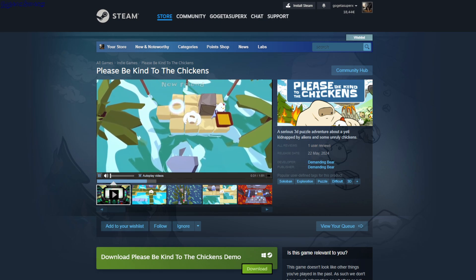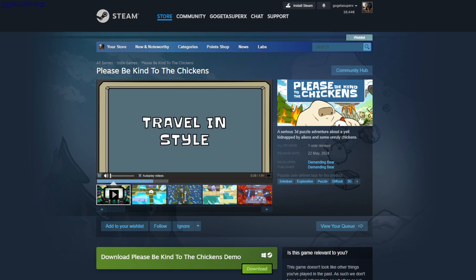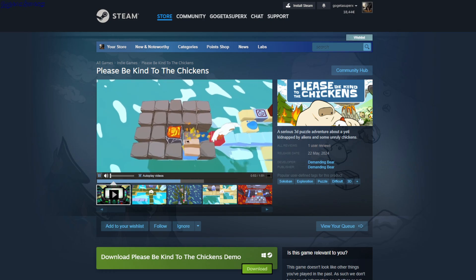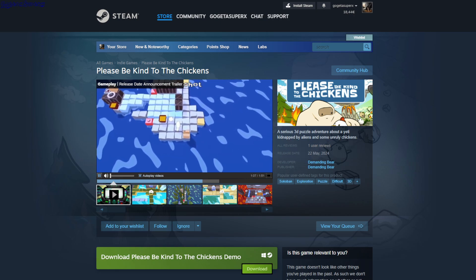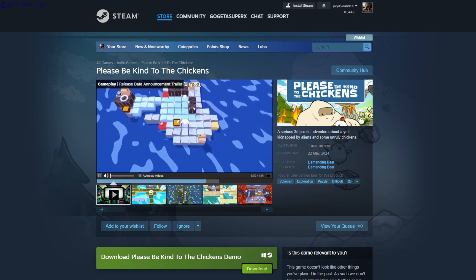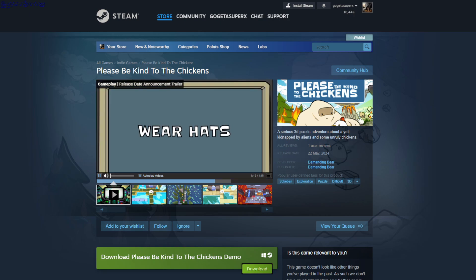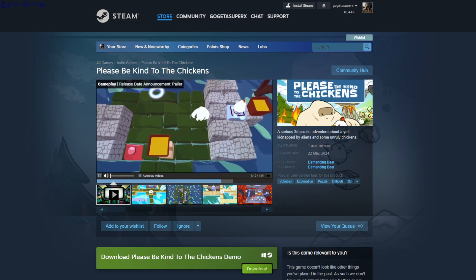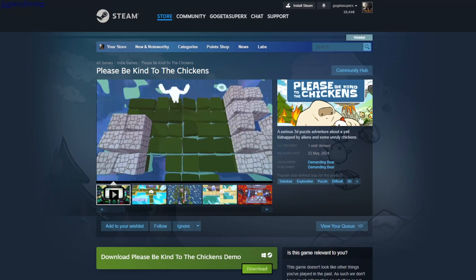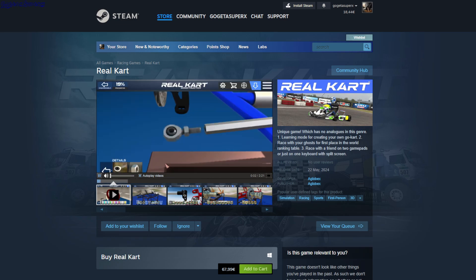Please Be Kind to the Chickens — a puzzle game where you play as a yeti and chickens follow behind you. You have to get them to a finish tile, but they're actually escaping from you. You pull boxes so the chickens bounce off them and reach the finish line. There's a free demo and it's $13.42.